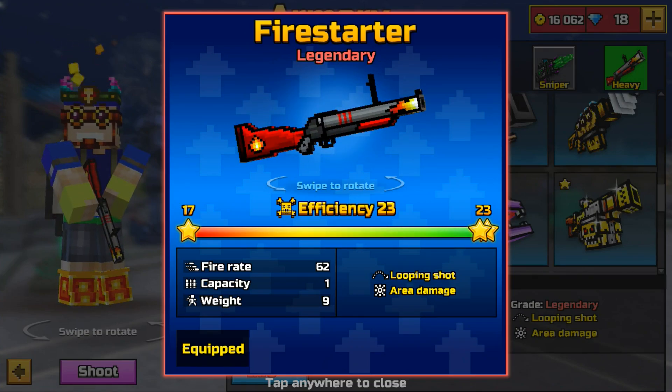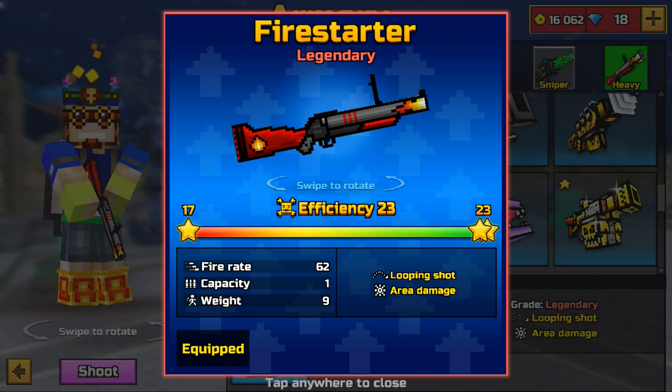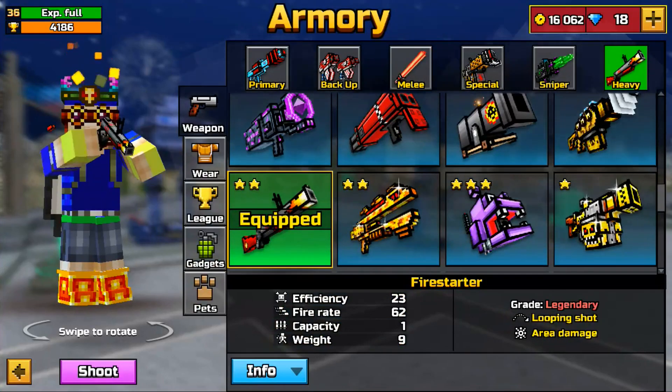It used to be like a 5-shot kill to take someone out with max armor. This weapon is now a 2-shot kill to a max armor player, so definitely a heck of a lot better than it was before. And it's a heck of a lot of fun to use.